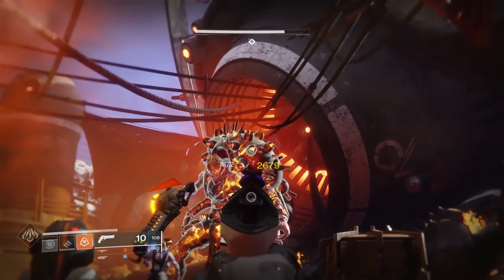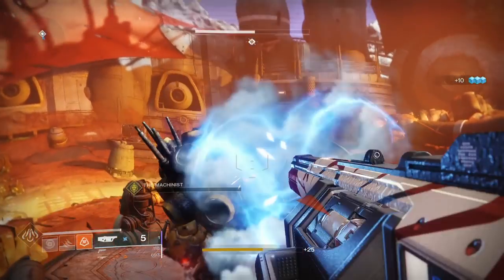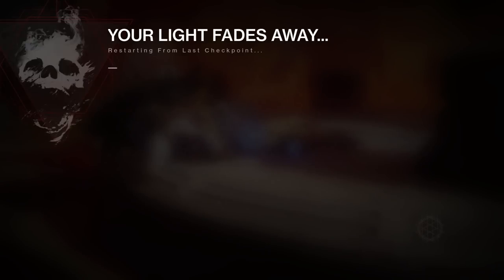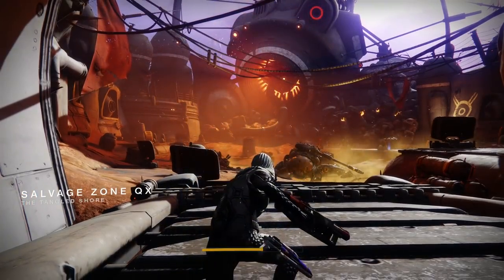All you have to do is load up the daily heroic called the Machinist, load into the mission, fight all the way to the boss, and once you get his health down to a tiny little sliver, go ahead and kill the boss, and then yourself. I tested this a ton of different ways with rocket launchers, sniper rifles, and even just abilities, but the most efficient way I found was with grenade launchers.